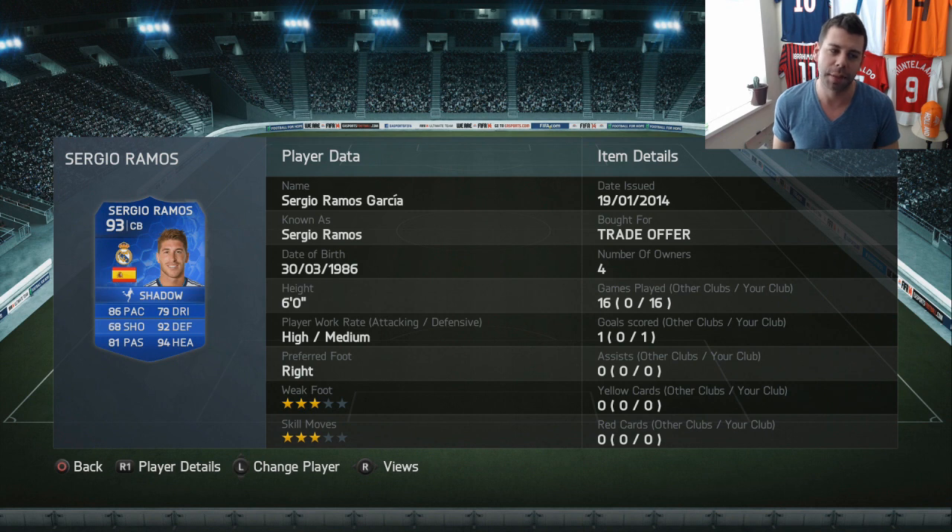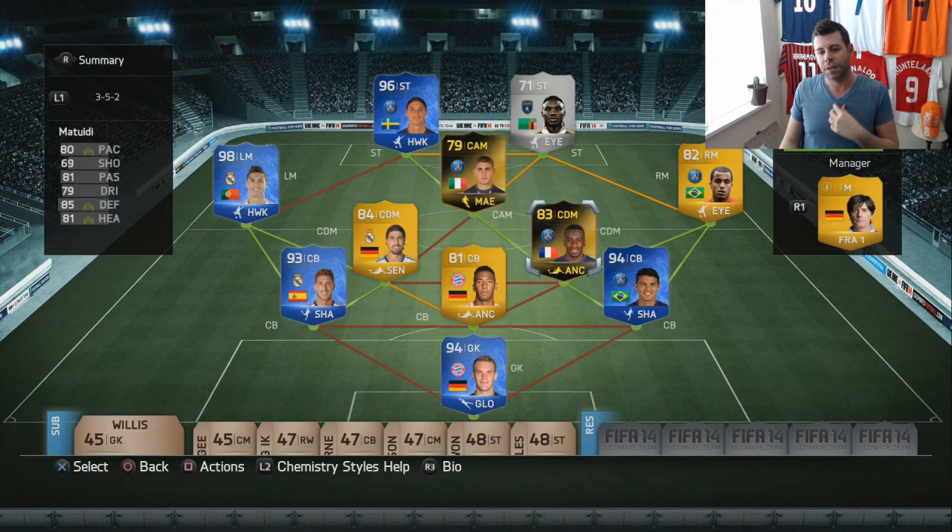I believe Ramos goes for about five or six hundred K on PlayStation, so really really worth it. As for the second informa Mytweety — if you've been watching me for a while, you know that regular Mytweety and the first informa Mytweety are two of the worst cards in the entire game for me, just a disaster. I'm happy to say the second informa is slightly better, but still pretty woeful. I feel like Mytweety is going to need a Team of the Season card in the 87-to-88 range to really make him good.